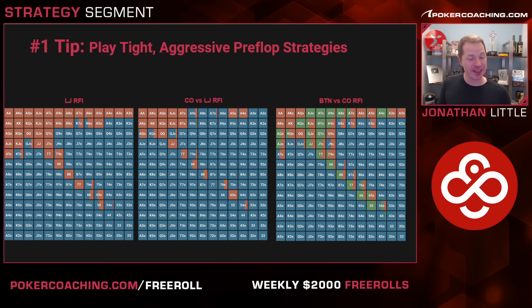Again, if there's an ante in play on your site, you can play a little bit looser. If the cutoff is raising a little bit too wide, you can play a little bit looser. And if they are folding to 3-bets a little bit too often, you should be 3-betting more. Do not just straight follow the GTO charts — always consider what your opponent's doing and adjust logically.